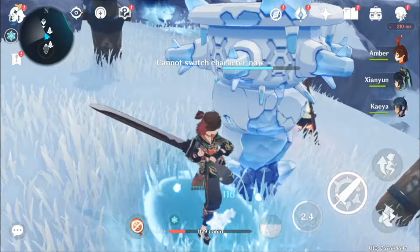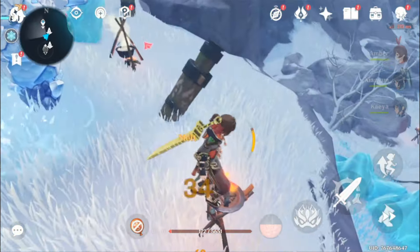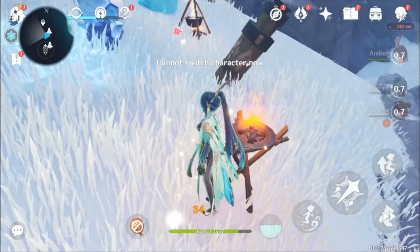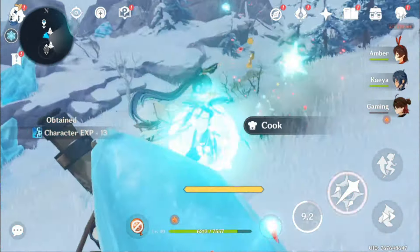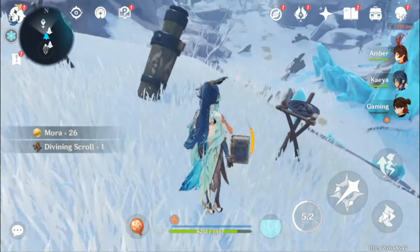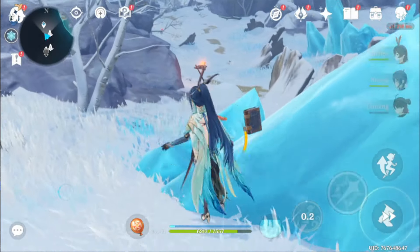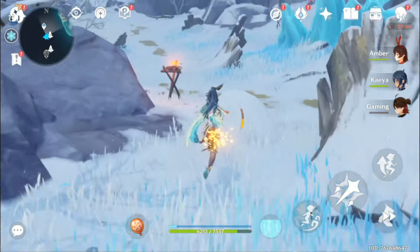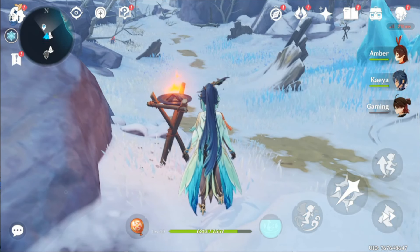Remember, these are just estimates and the actual amounts may vary slightly, but the bottom line is 4.5 doesn't have anything special, and the number of primogems you can get from 4.5 will be far less than the current patch. After adding these numbers, we can get around 7,808 primogems and 5 intertwined fates, which is equal to 54 wishes only. That's way too low compared to the number of banners we will get in 4.5 — 54 wishes for 7 limited character banners. It's crystal clear that Hoyoverse wants us to spend money.